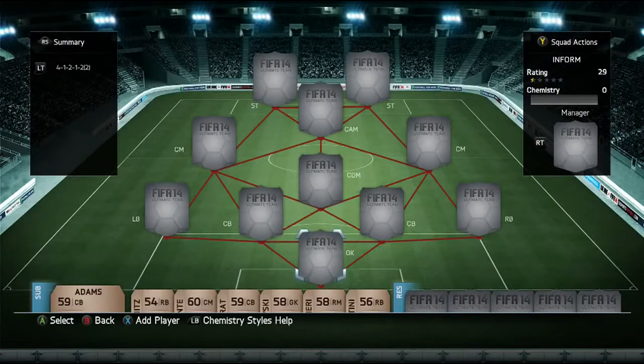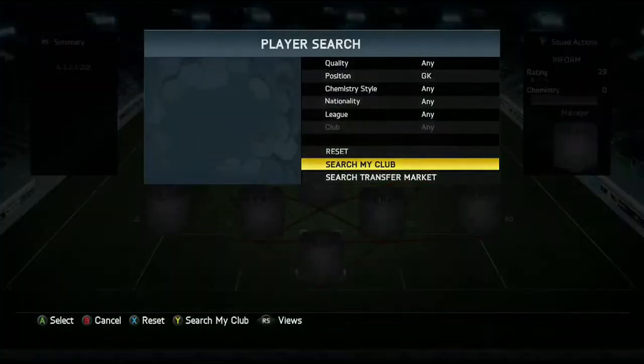What is up guys, PCHD here. Today I've got an as-informed-as-it-gets squad — we're doing a full informed Netherlands squad. If you are looking to buy some coins, go and check out HDFUTCoins.com. You can use 'Beach' for a 5% discount at checkout for PlayStation, Xbox, or PC coins.